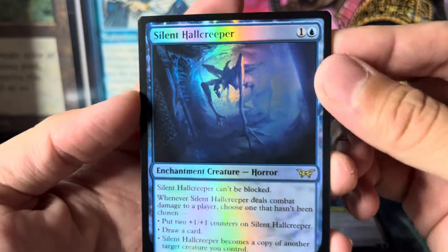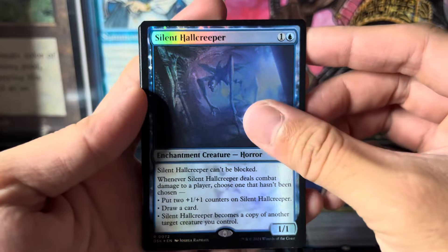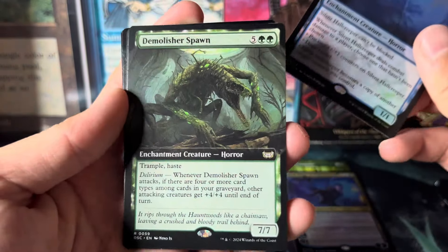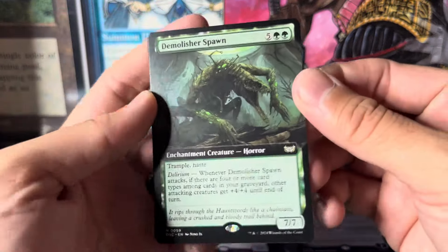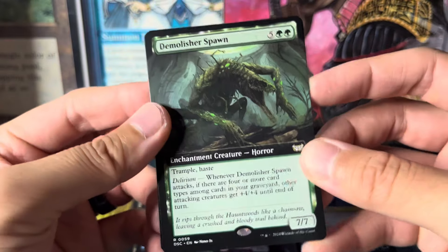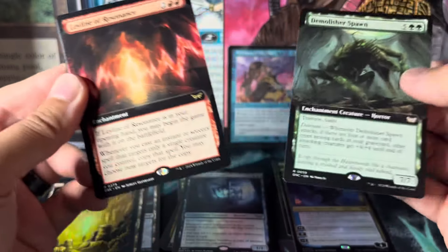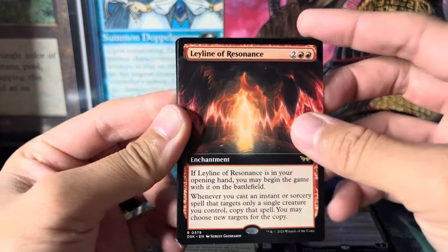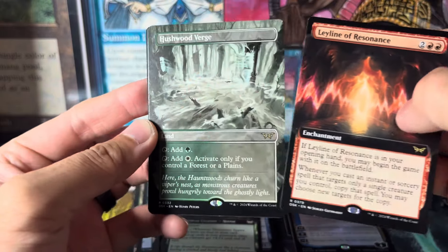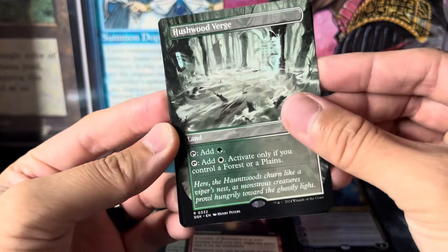Got a lot of planes — one rare, Silent Hall Creeper Horror. It looks nuts. It can't be blocked — yep, horrors usually are crazy. Here we go, another horror — I'll take all the horrors. Is this a commander one? That delirium stuff looks interesting. That kind of reminds me of the Godzilla monster thing. Ley line — oh, I forgot the ley lines are in here! This looks so dope. And another rare — a rare land, borderless goodness.